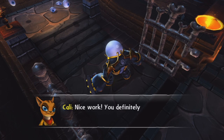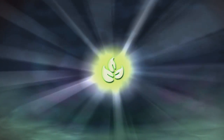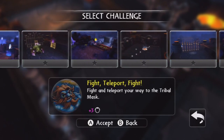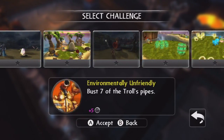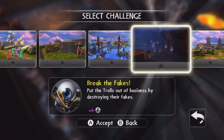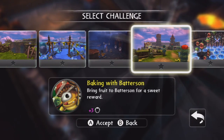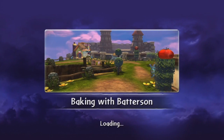Nice work, you definitely deserve this reward. Okay, and Eyebrawl is done. Next up is Shroomboom. Alright, my turn. Now we're gonna have to move farther and farther down as we go on — after this we have two more sets. Baking with Batterson — bring fruit to Batterson for a sweet reward. You guys remember Batterson from Darklight Crypt?